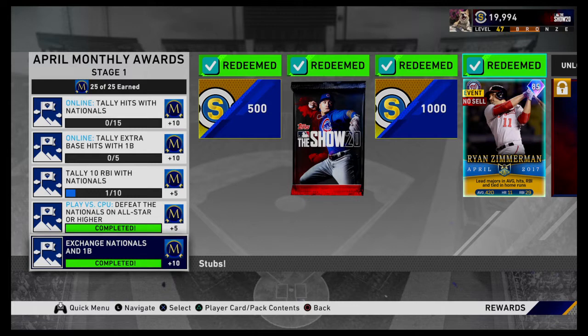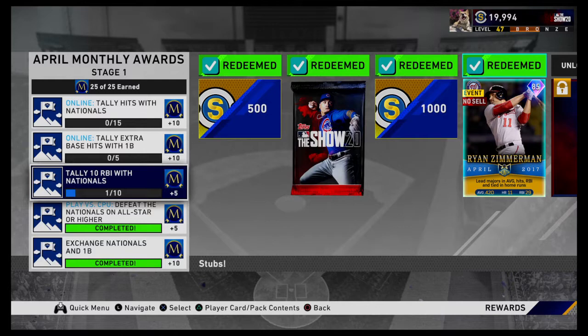So instead I decided to do Exchange — Nationals and First Basemen. That was what I was planning on doing anyway. If you look up Eddie Murray, the First Baseman, you buy 7 of them. He's like maybe 900 stubs each. It's the quickest way. It's obviously not the cheapest way — you could sit here and grind through all of this, but I preferred not to.